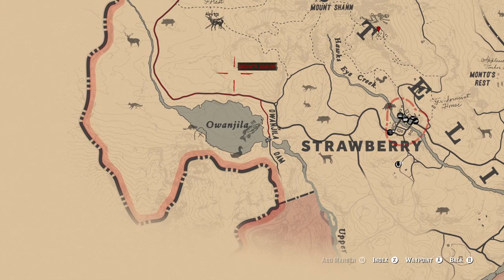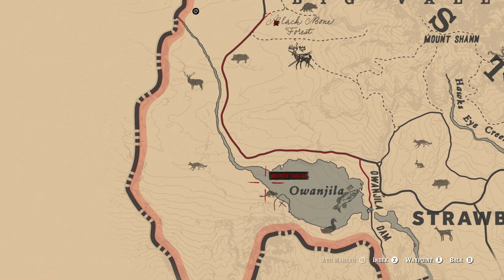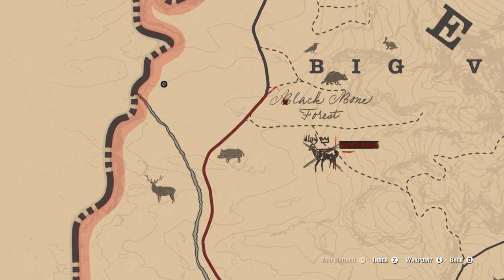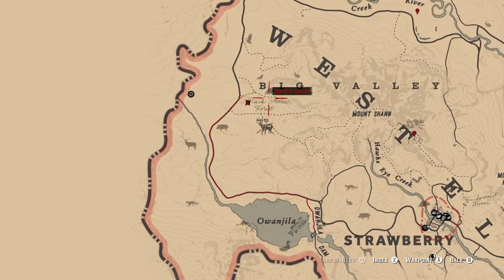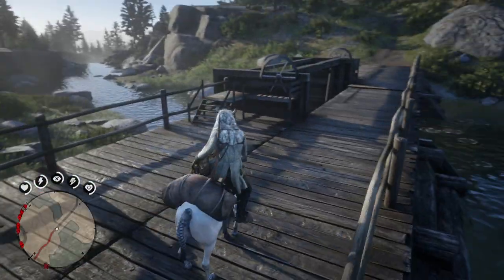First of all, the location — where y'all want to go is right past this place. I don't know how to pronounce it, but you want to go right here, right under Big Valley. You want to go up here a little ways from it, so let's head over there.